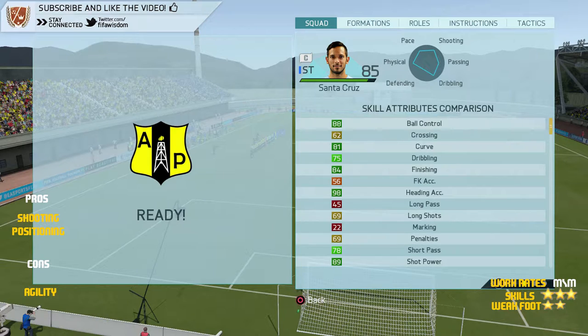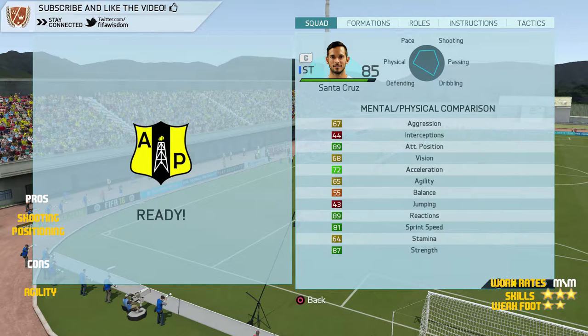Looking at his physical stats, he's got 89 attack positioning, 87 strength, 81 sprint speed, 89 reactions, and 65 agility. He's got okay stats frankly — he's one of those players that you give him a chance, he'll put it away. His agility is very low and it's a little upsetting, but because of the great strength, the great shooting, the great heading, his ability to just get that one little chance and put it away — he doesn't need two chances. All he needs is one and he scores goals on the reg.